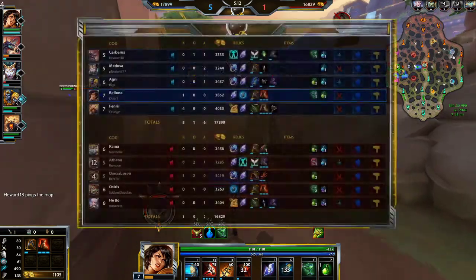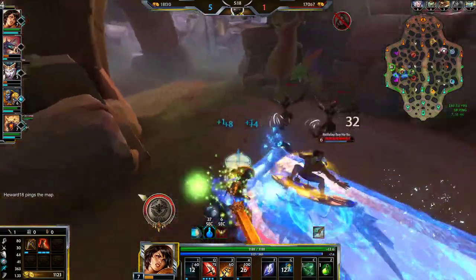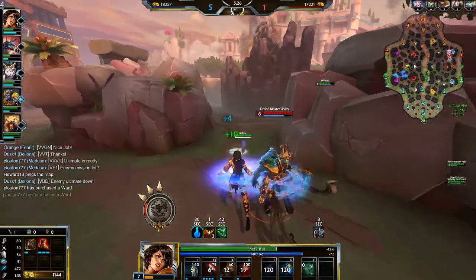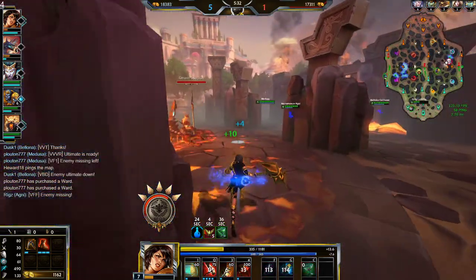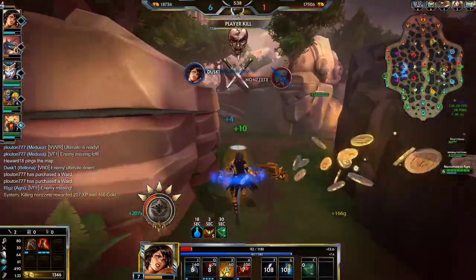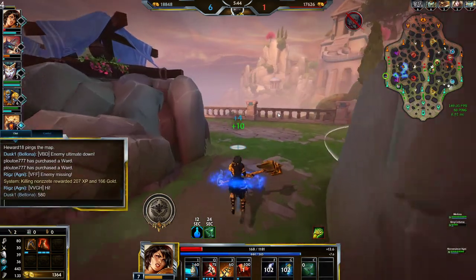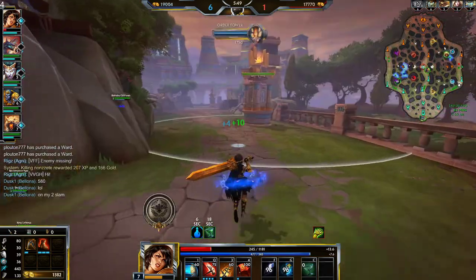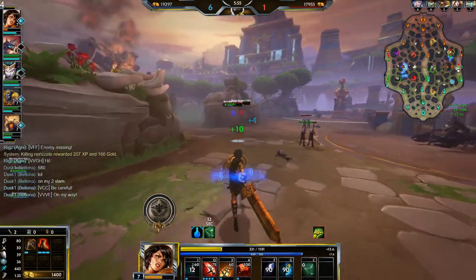Then go to check their jungle because it should be up — a semi-easy way to tell, though not always accurate. All right, that's his ult — might be in trouble here. Oh my god, how much damage did I just do to him? 580! That was insane.